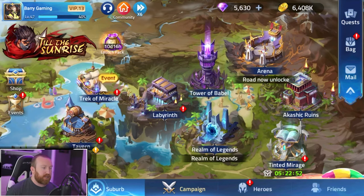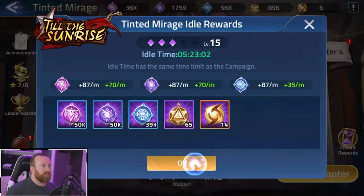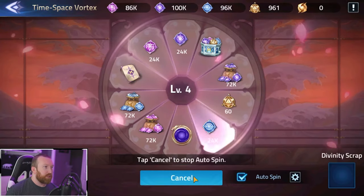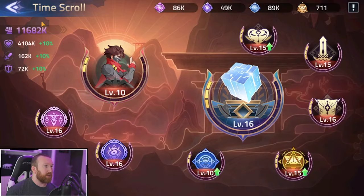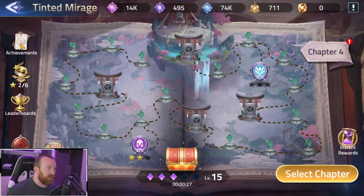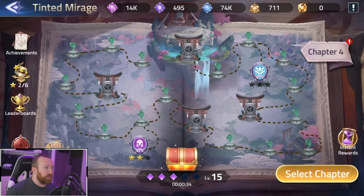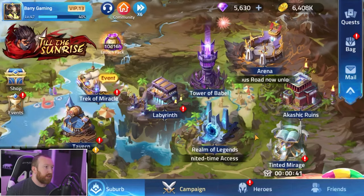Tinted Mirage is a secondary campaign-style event currently running. You can claim rewards, do spins for resources, and spend currencies to upgrade with time scrolls. You can power up your team's attack, HP, and defense, and level up your overall hero. You also get selection rewards daily to pick which currency you receive. There's a special essence called Samsara in this event, and a special shop with bonus summons and resources.